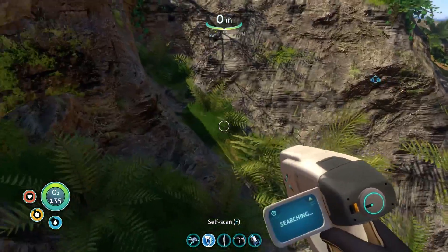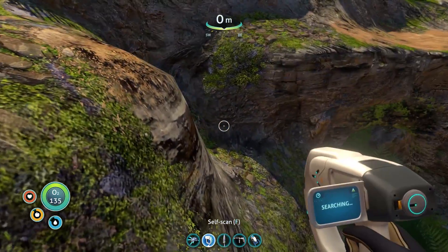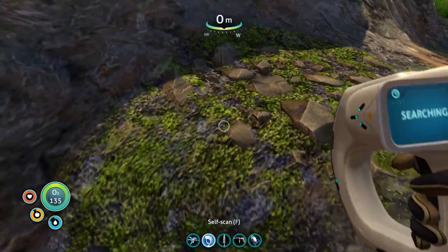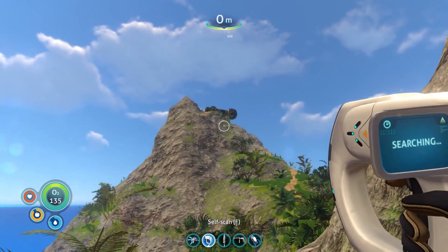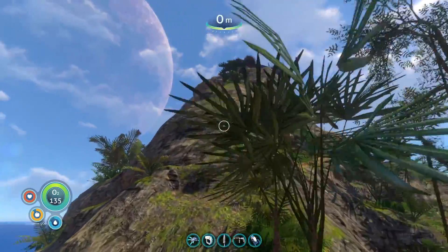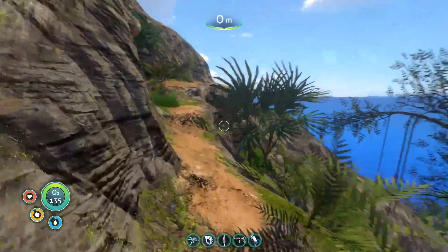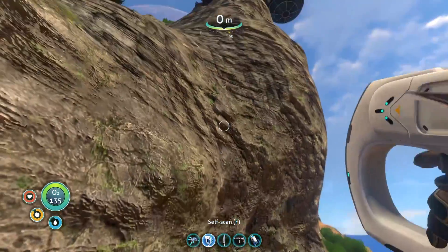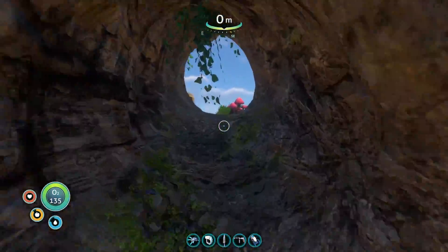We did a bit more exploring — we got a nice view of the Aurora right there. But we have a couple more things to check out on this island. I almost jumped off the cliff backwards — that would have been the death of me! We have two different spots to go: one on the top of the peak and one on the other side. I'm gonna go to the closer one first, just like I did with the life pod.